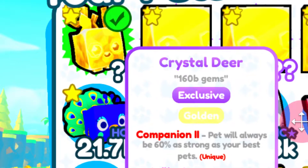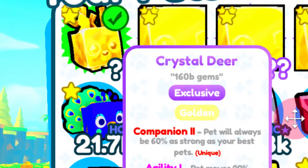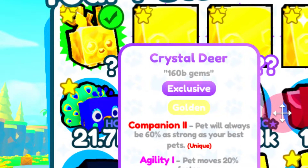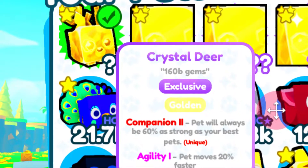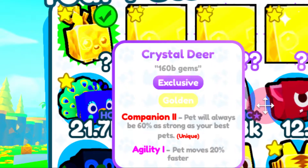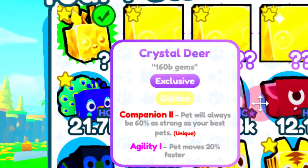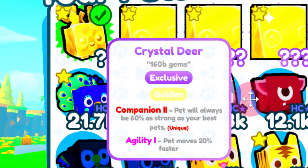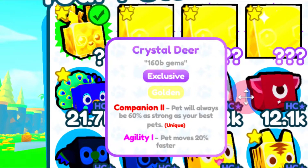It's actually an exclusive. This is the Crystal Deer. The Crystal Deer is a pet that you had to basically get from a DLC. This is a season one DLC pet and it looks amazing. These are basically reskin pets that are crystal pets, and this is one of them, the Crystal Deer.